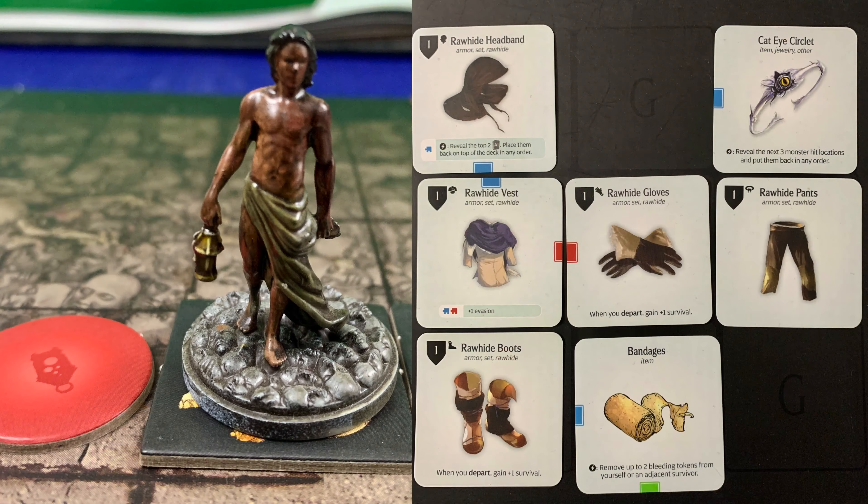The red survivor is Cottle — my support survivor. He has a full rawhide set: the rawhide headband, which lets you use an action to reveal the top two AI cards and place them back on top of the deck in any order; the rawhide vest, which adds one evasion; the rawhide gloves and rawhide boots, which each provide plus one survival upon departure; the rawhide pants; and the bandages, which allow removal of up to two bleeding tokens from themselves or an adjacent survivor. The full rawhide armor set adds one additional armor to all hit locations, and anytime you perform a survival action, roll 1d10 — on a 6+ gain one survival.